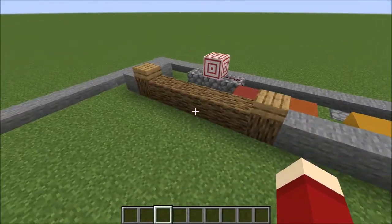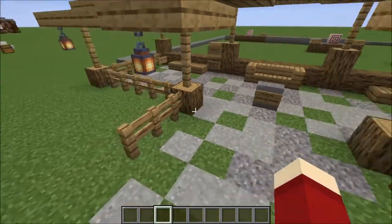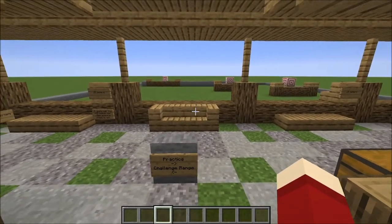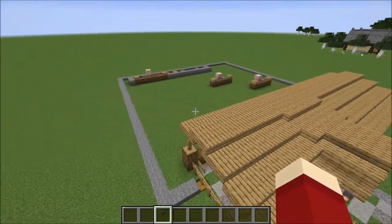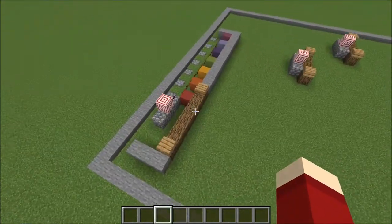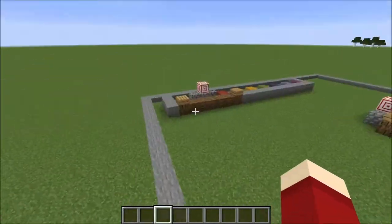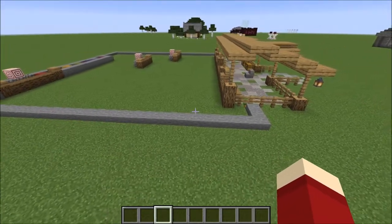I've been playing Minecraft for years and still don't fully know redstone — I can say with confidence it's pretty complicated stuff. Anyways, building the range is actually pretty simple. It's 25 blocks between the target and where you shoot from, and the overall range is about 32 by 32 blocks — a couple of chunks, not too big.